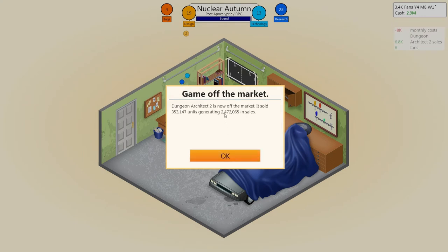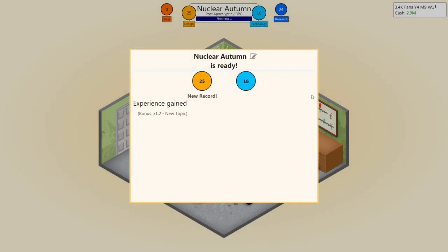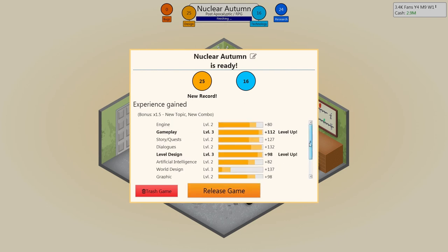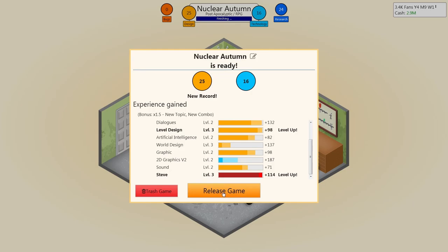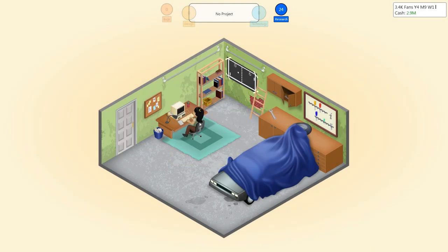I should've researched — oh, I've got 20-odd research points now, that's cool. That just produced me 2 million cash — 2 million in pounds, dollars, yen, whatever currency is your cup of tea. Could be 2 million cups of tea! 25 design — this is going to be a new record in design, I think. No new bugs. Nuclear Autumn — new topic, new combo. Leveled up in gameplay, level design, and Steve has leveled up as well. Better user experience and level editor research are now available.